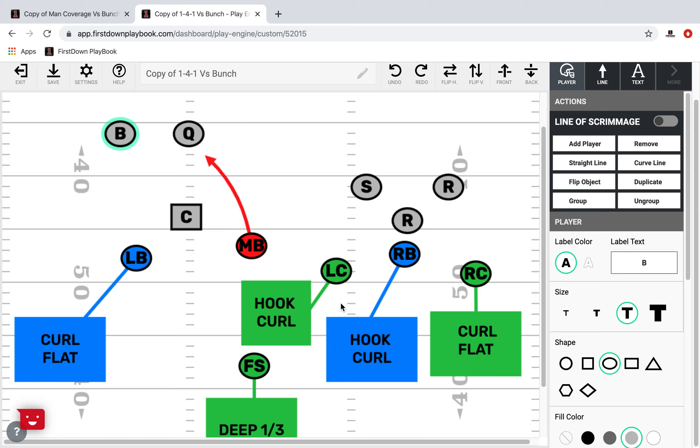How you play these four should be up to you, and it should be based on stopping what you're seeing. Going back to the coach's question about how to play zone to get out of man a little bit to beat the bunch routes — we're lined up almost identically to when we were playing man, because we want the quarterback to think it's man. We even want these guys to think it's man until the ball snaps.